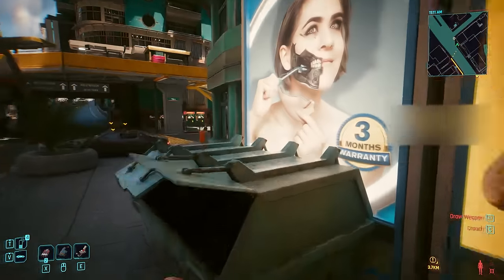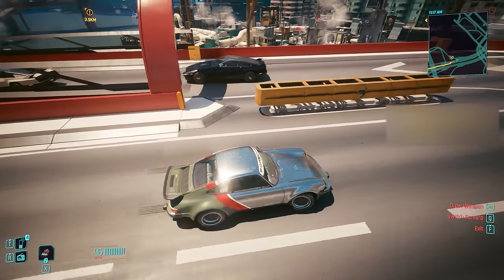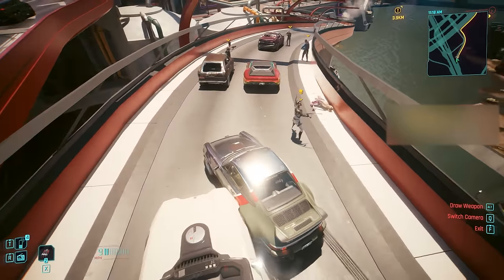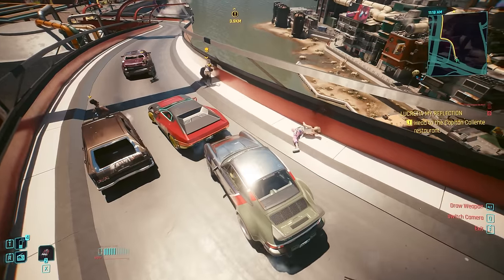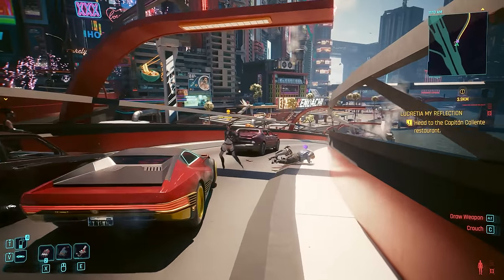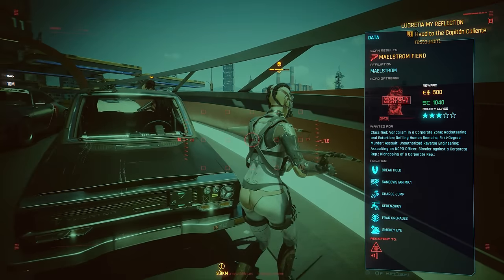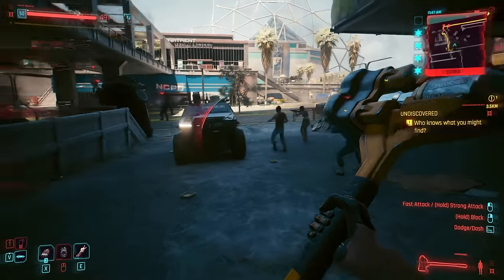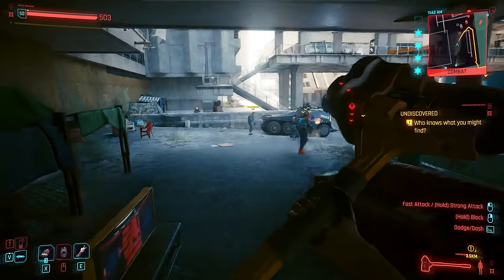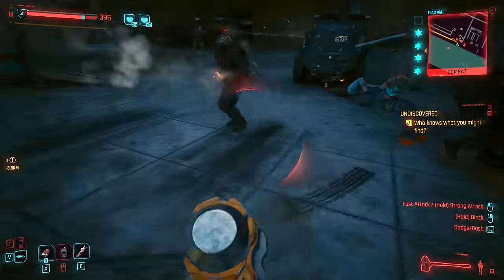A massive change to the open world is that gang wars can and will spontaneously burst out in almost any corner of Night City. You'll often notice gangs fighting each other, fighting the NCPD, or animals attacking the Scavs or the Moxes. There are even new enemy types, like Maelstroms with mantis blades. You can also use the police to your advantage by leading them into gang-infested territory — the gangs will attack them, which you can use to your benefit.